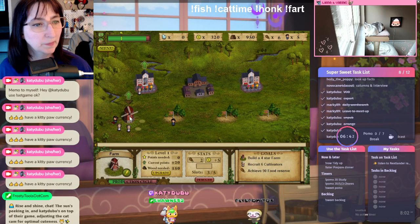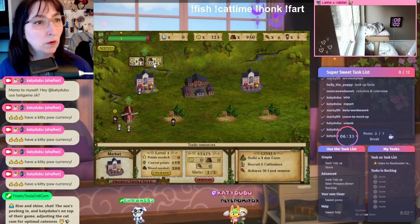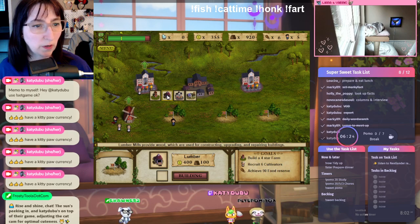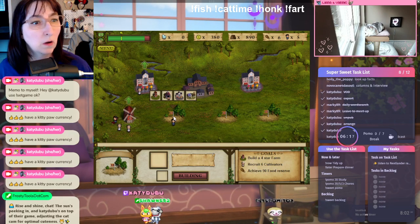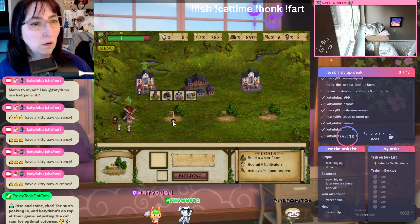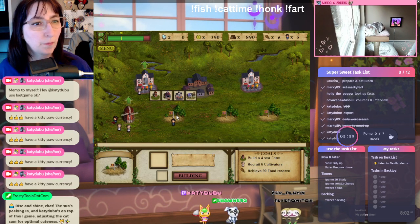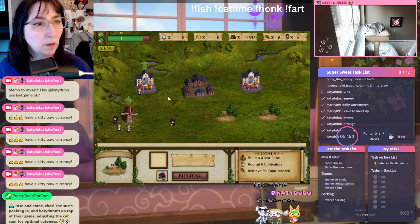Where do we get more money? We have a lot of wood — sell wood for money. How much money do we need? 400. We have 350. Sell more. We need 400, we're at 385. We're almost there. Now we have 400, let's build a lumber yard. Here we go. Building complete.